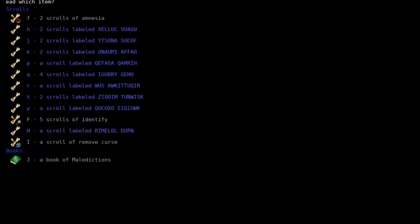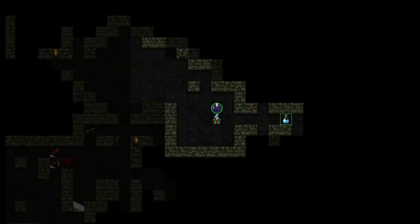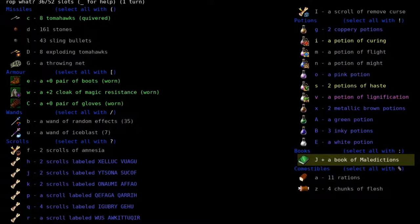The bloodlust is strong. And I got a book of maledictions - I think I do want to learn hexes. Let's think here for a minute. My companion here knows hexes, and if I train hexes I'm not going to be able to get super good because I'm not a mage, and it'll take XP away from other things. I think I should just drop this.